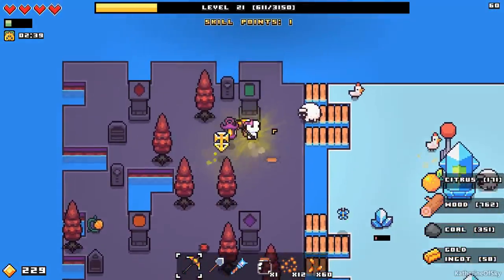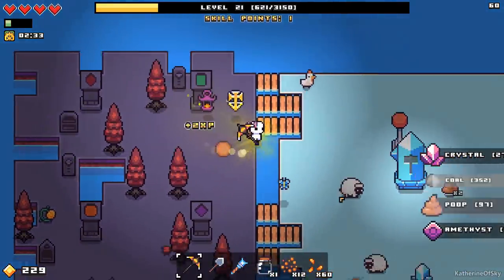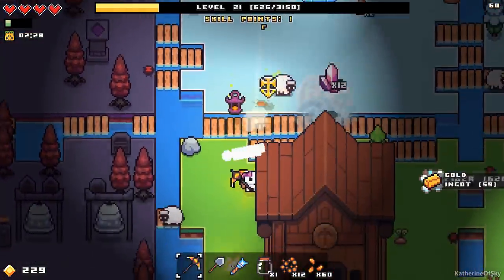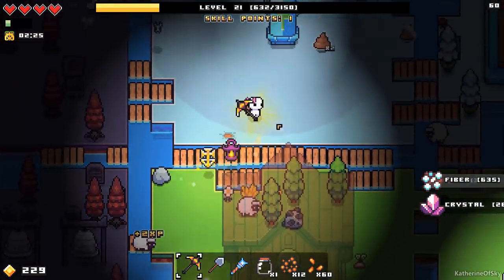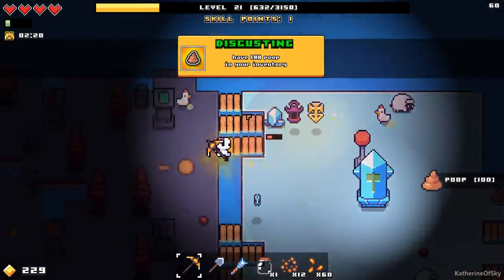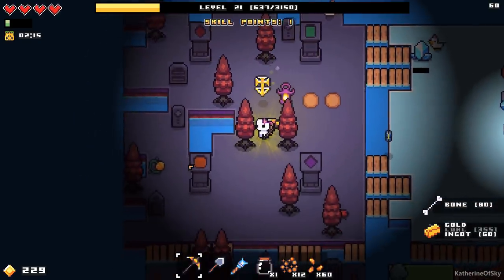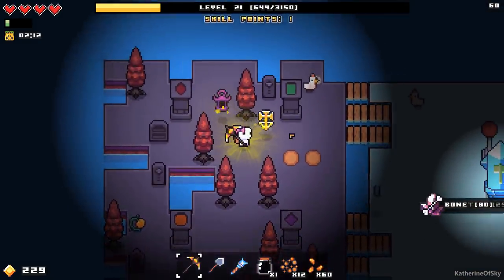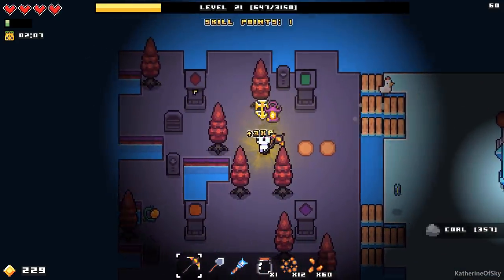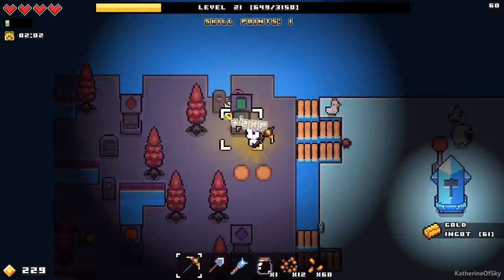There are sheep everywhere — oh my goodness, the sheep are real! Nine wool from each sheep. Now I am very aware that I have a skill point. We're going to get the oil platforms, I think. This game is colorblind friendly because it has shapes as well as colors, which is really cool — I've been made aware of this recently.